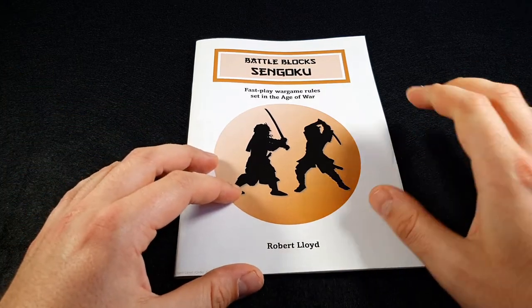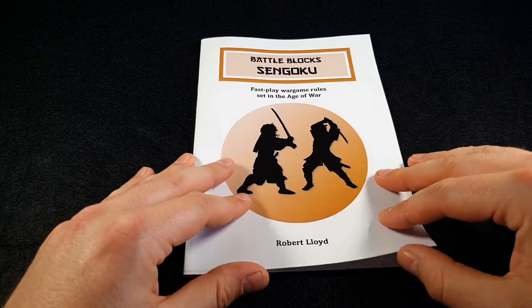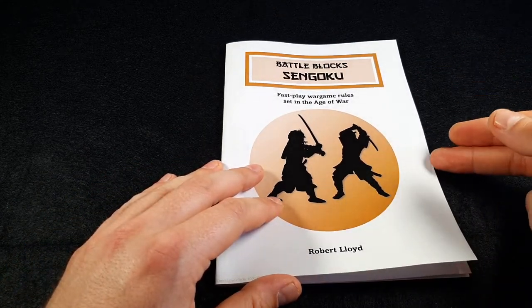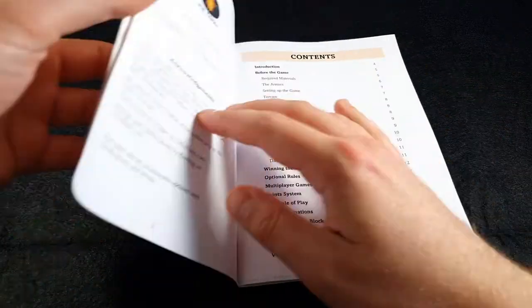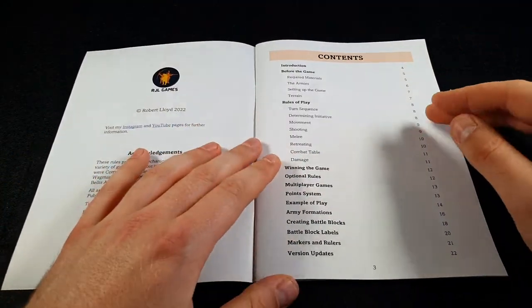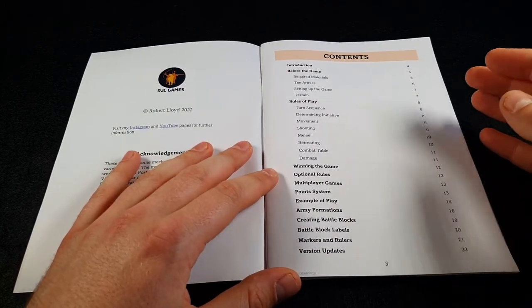You stick the labels on, which are provided in the rules, and you can get gaming really quickly. If you don't want to use blocks, you can use miniatures, counters, or use the labels as they are - print them out on paper and away you go. This is going to be a how-to-play video showing how the game and system works, so you can get an idea of whether or not you want to download the rules.